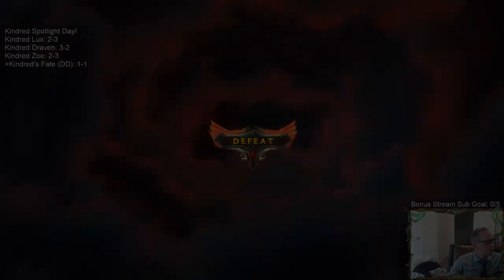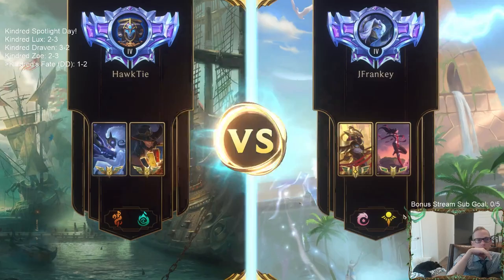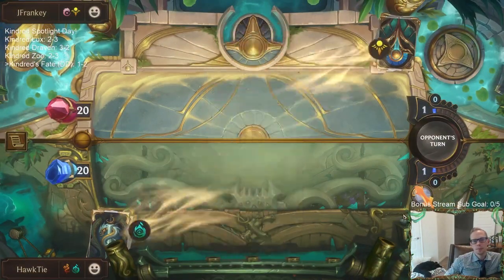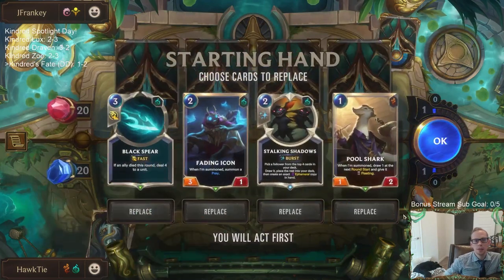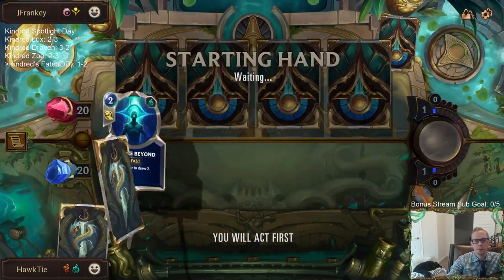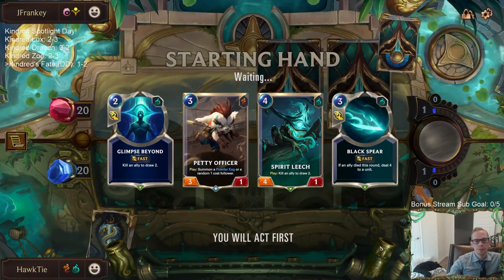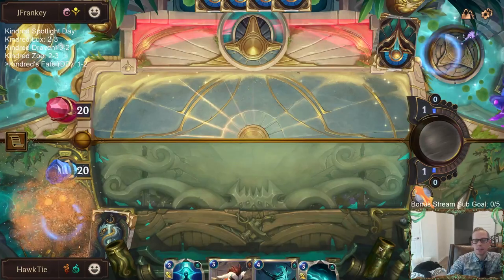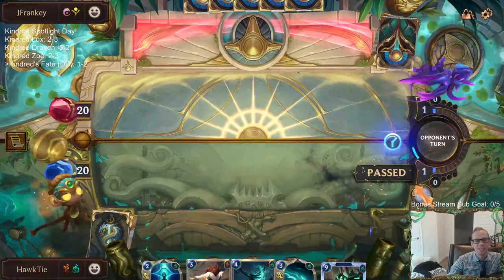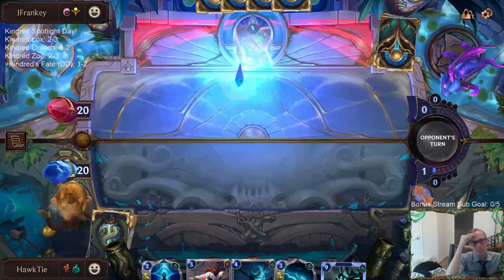Hopefully we can find Go Hard this time — hopefully they have Sparring Suit and Greenglade Duo and we have Go Hard. I'm mulliganing everything. These Ledros — gosh, these Ledros are unplayable for this matchup. I'm sure they're good in other matchups, but it looks unplayable.